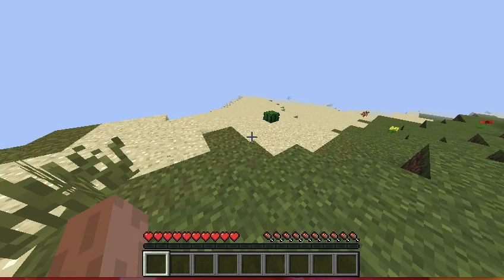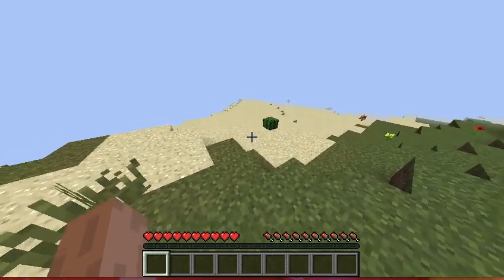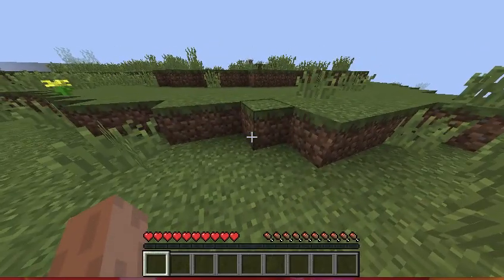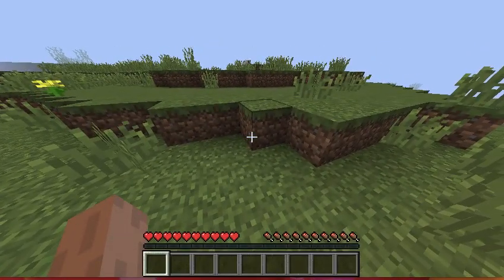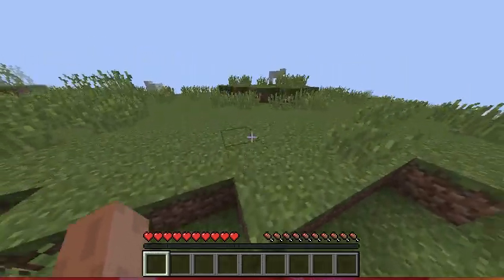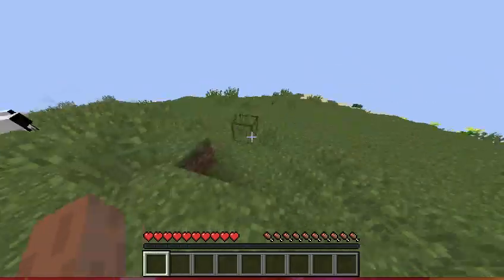And then the space bar could let you jump. If you start Minecraft, the settings will be auto-set for you to jump if it's one block.